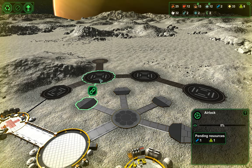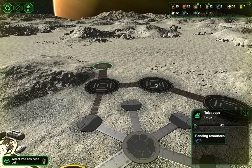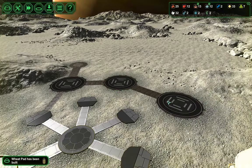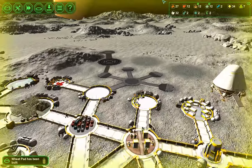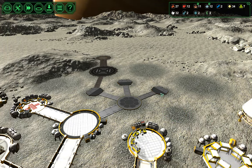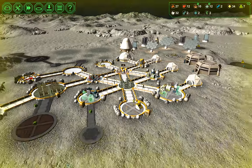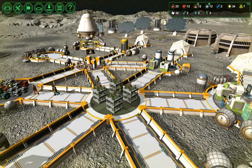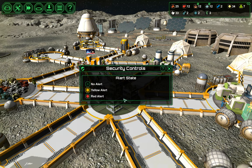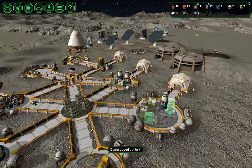We'll temporarily connect that up. I want to get a telescope built so we can maybe get a warning on the solar flares. But beyond that, I want to get an anti-meteor laser up. It's not going to be perfect — the coverage is going to be pretty poor — but it should be something. Okay, is this alert done? I think it is. We're going to increase this back up to four times speed.